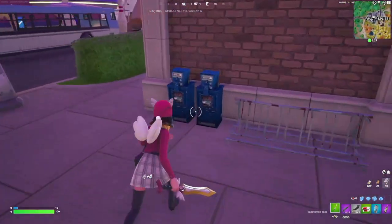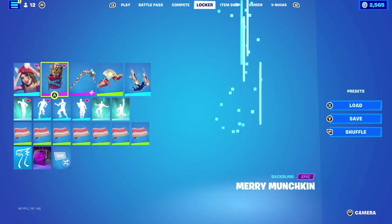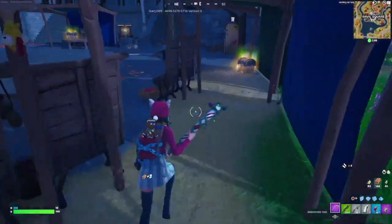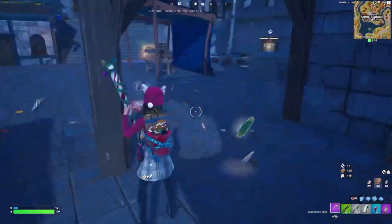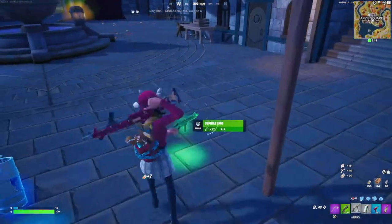So without further ado guys, let's get these combos started. For the first combination with the Winter Wonder Sky, we're going to be pairing it up with the Mary Munchkin. Now the Mary Munchkin was a backbling that was obtainable for free in 2018, and sadly we can't get it again. The reason I'm pairing them together is because it does have that backboard and even the gingerbread bean brown that matches the brown hair.